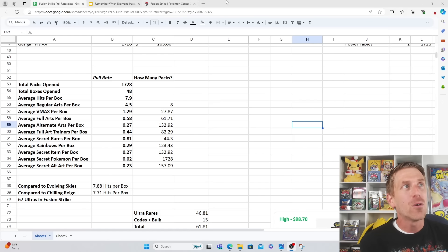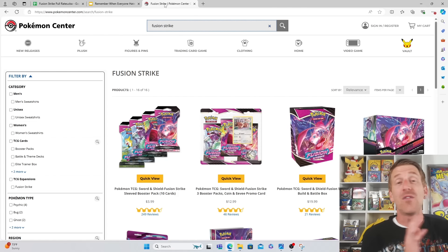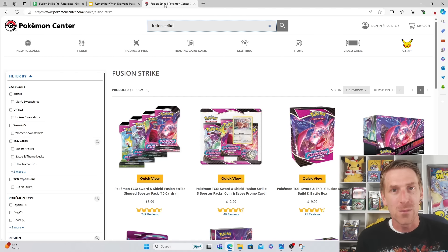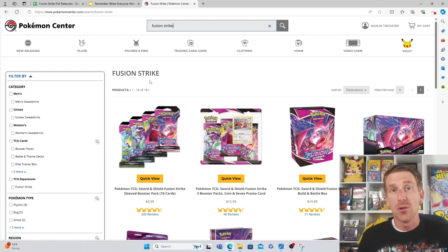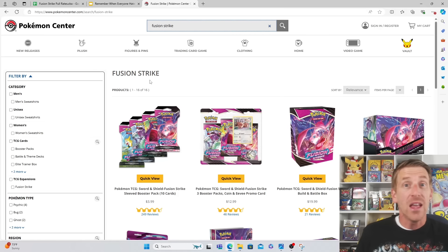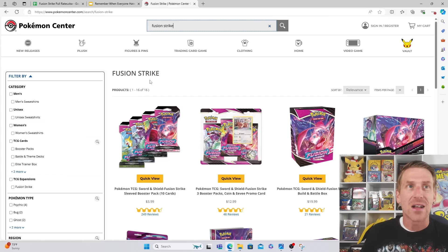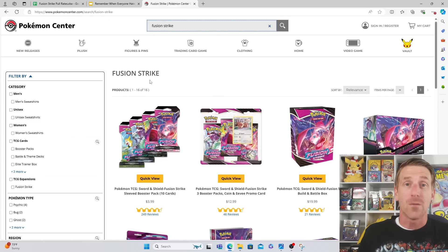Now Fusion Strike booster boxes are basically sold out on the Pokemon Center, and there's been a lot of noise about price gains. But I want to point out - people should utilize PokemonCenter.com, which prices things at MSRP as long as it's in stock. If you're looking to buy a Scarlet and Violet era booster box, it's not the best time to go there because they'll sell it for $160 MSRP. You can find Scarlet and Violet base or Paradox for around $100 elsewhere.